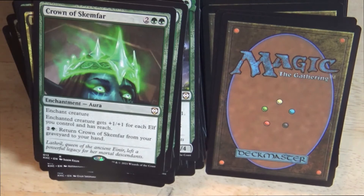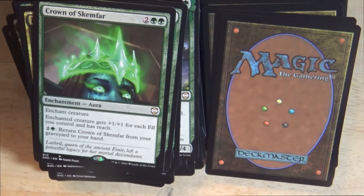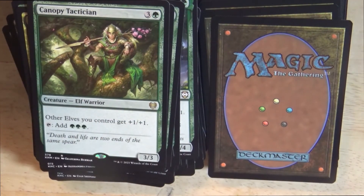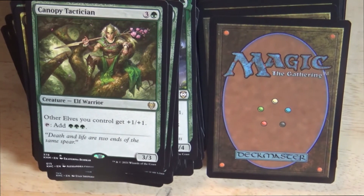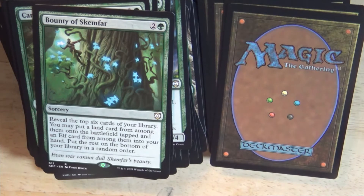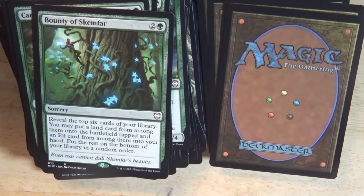A green aura enchantment: Crown of Skimfar. Enchant creature — enchanted creature gets +1/+1 for each elf you control and has reach. For 2 colorless mana and 1 green mana, return Crown of Skimfar from your graveyard to your hand. A 3/3 elf warrior creature: Canopy Tactician. Other elves you control get +1/+1. Tap effect: add 3 green mana. Then a green sorcery: Bounty of Skimfar — reveal the top 6 cards of your library, put a land card from among them onto the battlefield tapped and an elf card into your hand, then put the rest on the bottom in a random order.